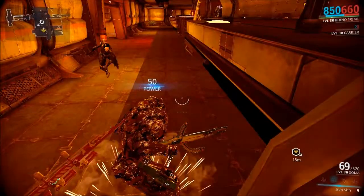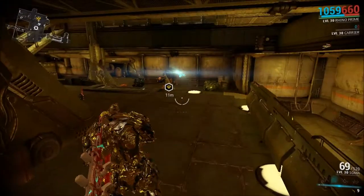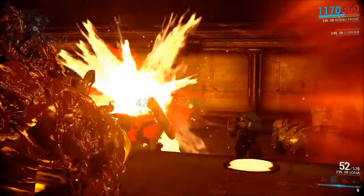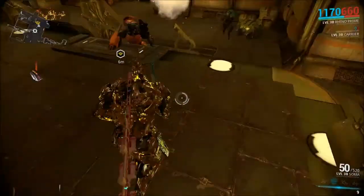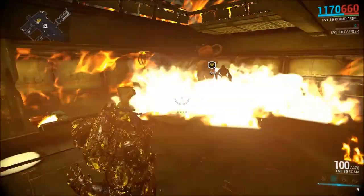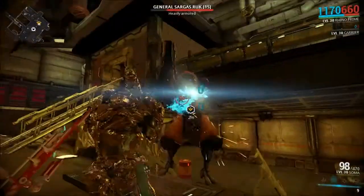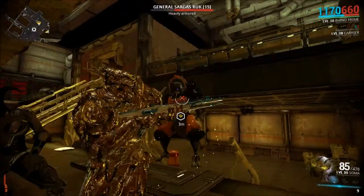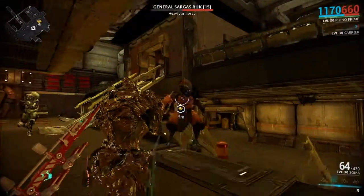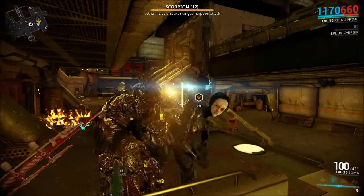He also has soldiers coming from all over the place, so you have to be careful because there are also arson soldiers. He's just moving around the place, so get a few shots on him. Each time you shoot a certain part, that part explodes — like his arms. Now he has a new ability where he shoots fire from underneath.